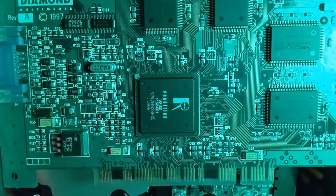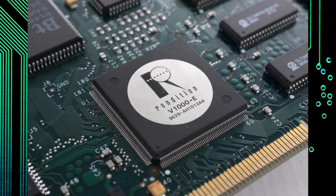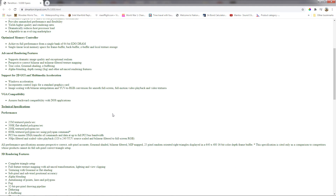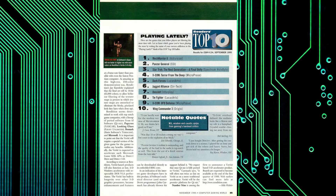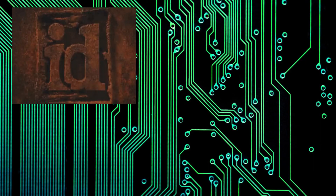Initially revealed in September 1995, the Verite 1000 — or V1000 — immediately generated a lot of excitement over its purported capabilities and what it could potentially bring to the world of 3D games. More importantly, Rendition had very early support from a bunch of big-name developers such as id Software, Looking Glass and Papyrus.